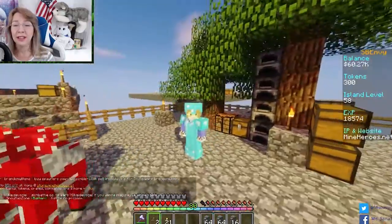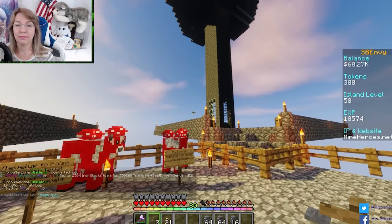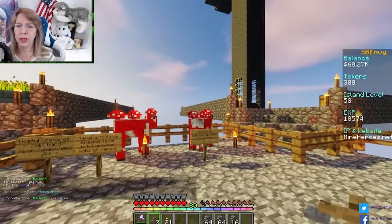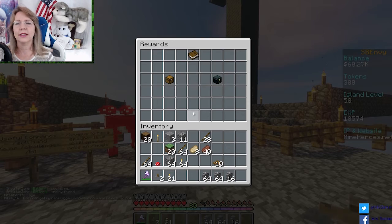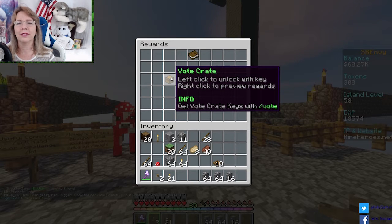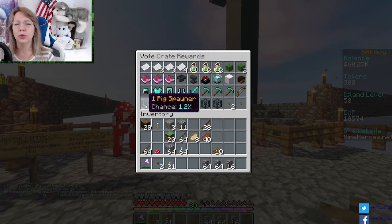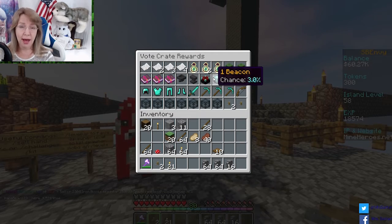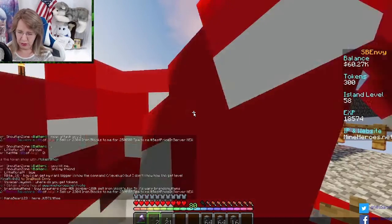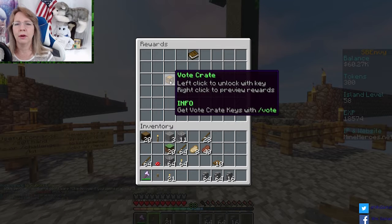Here I am on my pretty little island with my pretty little cows and my pretty little trees. Let's open up this vote crate — two vote key crates. Slash crates, vote crate, left click to unlock with key. Let's preview real quick — the chances of things you can get. I want spawners or whatever they give me, that's fine. I'm a happy happy girl! Slash crates again, I'm going to left click — ba boom!